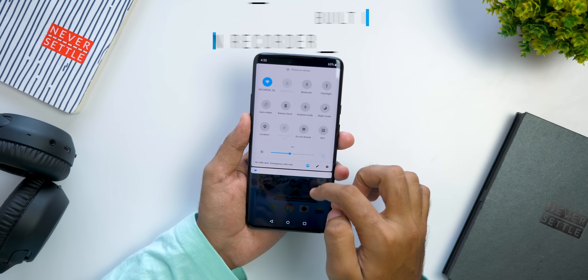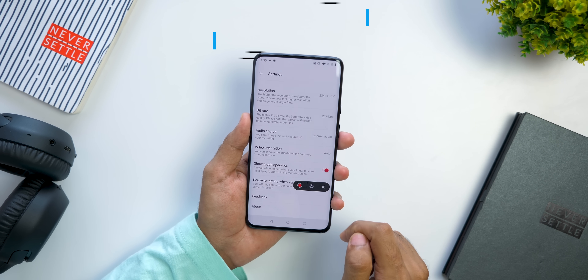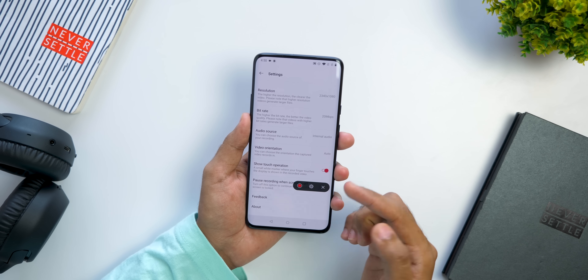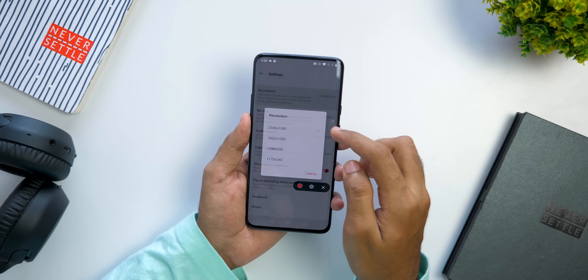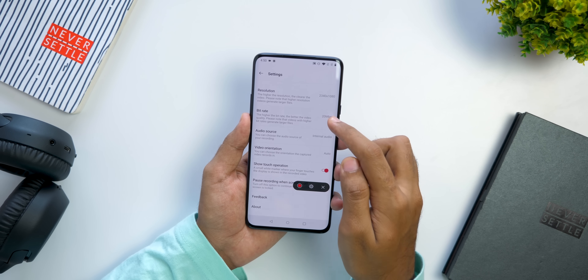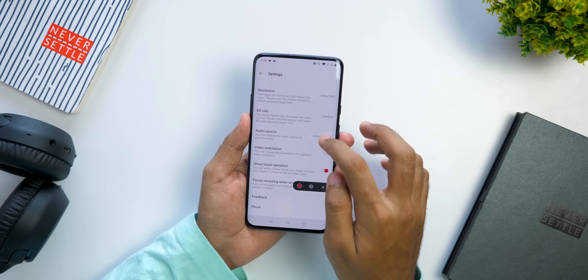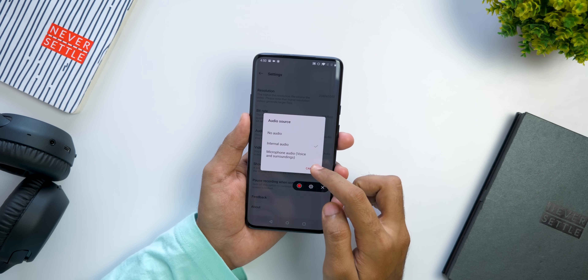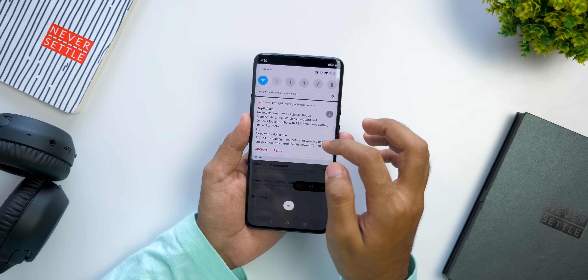Recording your PUBG, COD, or Fortnite gameplay on the OnePlus 7 Pro is important because with this beastly hardware, nothing is going to lag. With the brand new built-in screen recorder which can record the screen in full HD resolution at 20 Mbps bit rate, and to top it all, it supports internal audio recording — which means you can record the in-game audio.